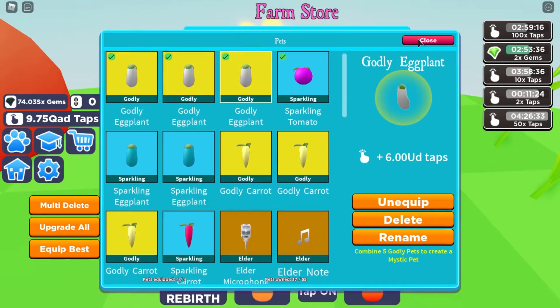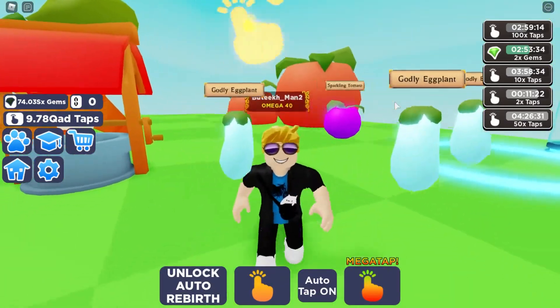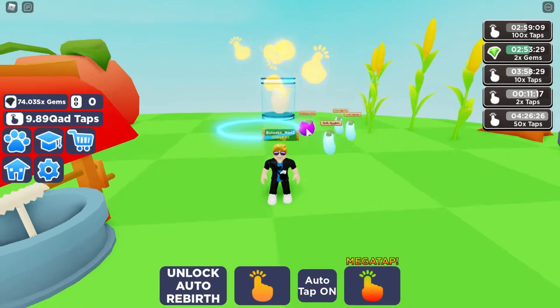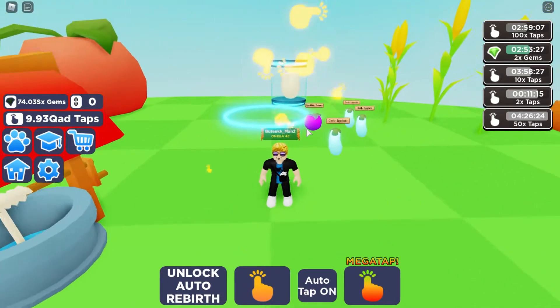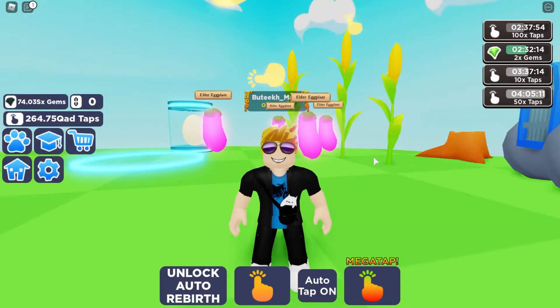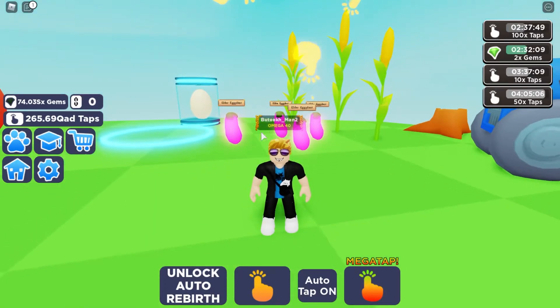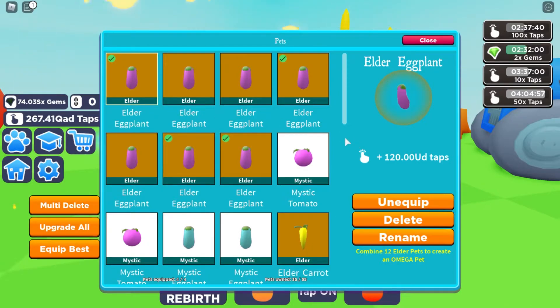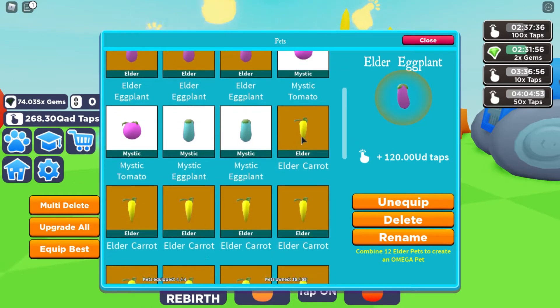I'm gonna come back when I've bought a lot of these and possibly get an elder or an omega. Okay, so I am back after quite a long time. I managed to get elders but not an omega because I realized I've been sitting in the same chair for about an hour. I got a couple of elder eggplants, a mystic tomato, and some elder carrots.